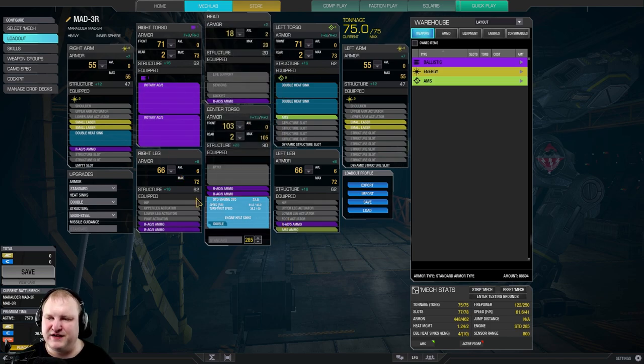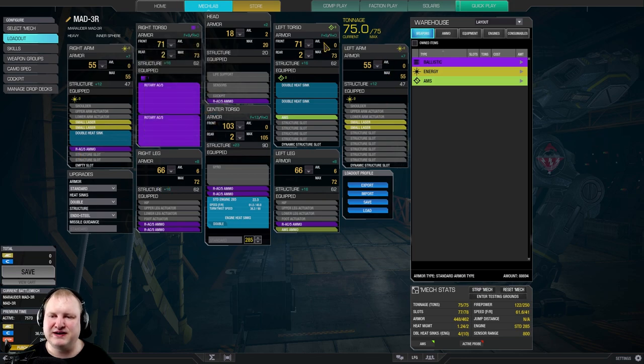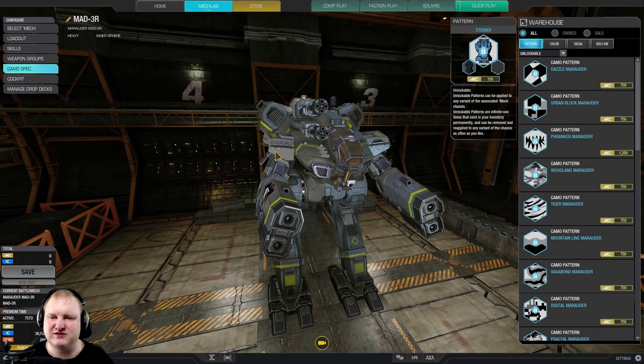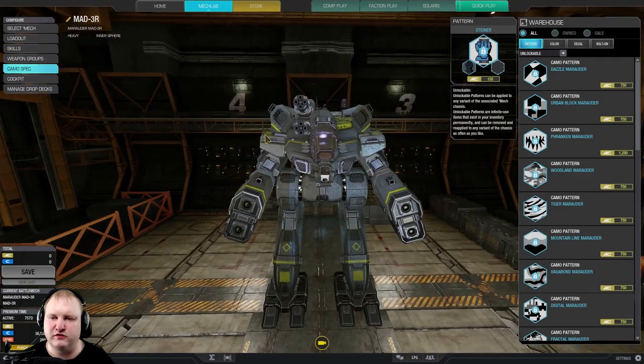We have 6 tons of ammo in total for this weapon system. The way this mech is built with the standard engine and no ammo in the left arm or left torso, we can use this to basically tank with the left side. Since this is a Marauder, it is going to be great at just wiggling its nose and spreading damage all over both side torsos.